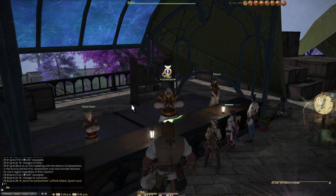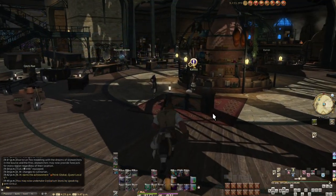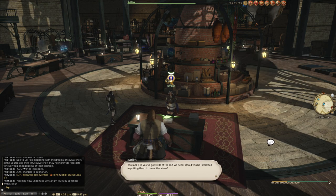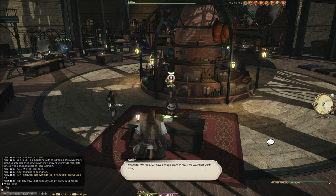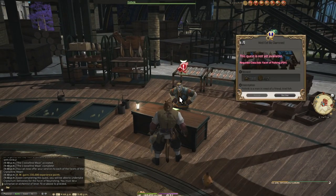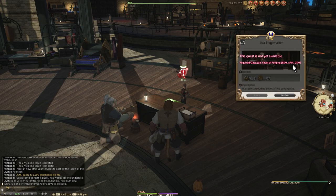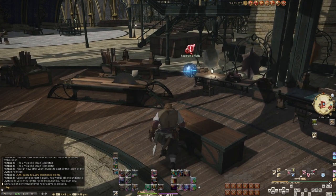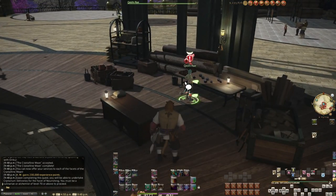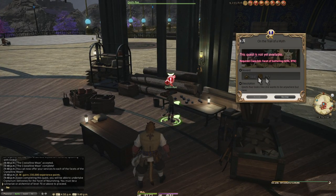We have another new option replacing class quests: the facets of the Crystalline Mean. There are five of them, and there is a finale quest for completing all five, so I highly recommend using them for leveling up. They are as follows: Culinarian and Alchemist together; Fishing because it's a special snowflake; Armorsmith, Blacksmith, and Goldsmith for Metalwork; Carpenter, Leatherworker, and Weaver holding the rest of the crafters; and Botany and Mining bringing up the rear for the fifth facet. Do all five — it's a lot of very good EXP.